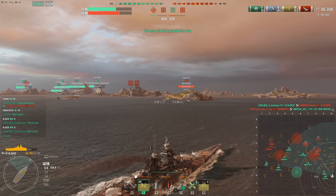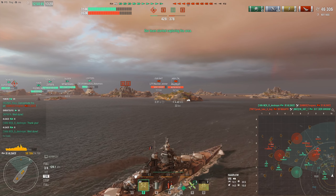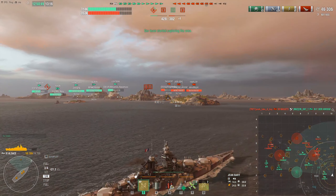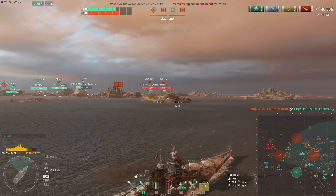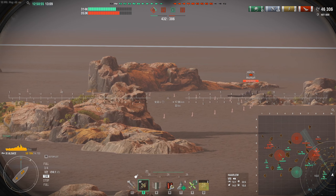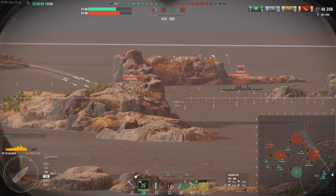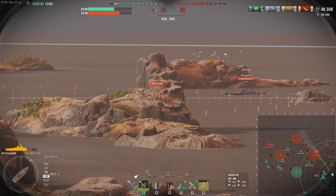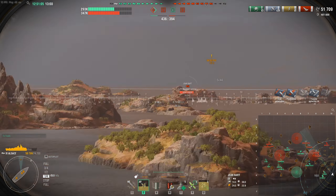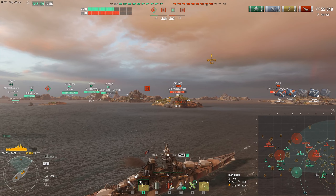Unfortunately, our Friedrich der Große decided to push and as we can see, that didn't quite work out. And now we're starting to have a bit of a problem emerging — Jean Bart is pushing in, the Harlem's pushing in, there's a Nagato coming in from the back. And spoilers, there's also an Alaska B coming down this flank as well. Not going to be the most fun experience to deal with, but we shall see how we go.